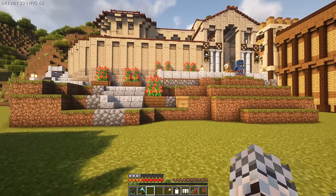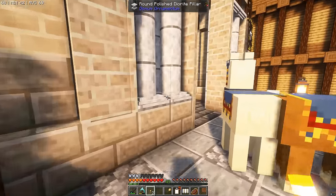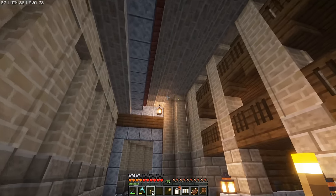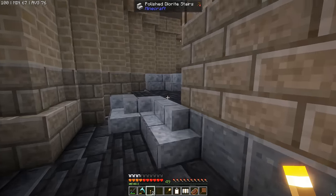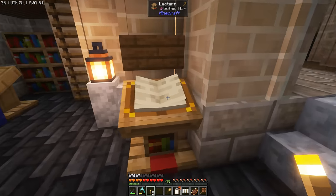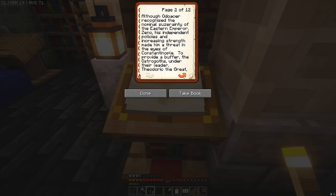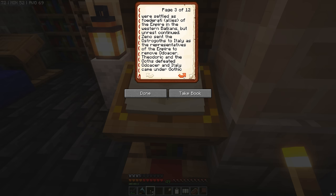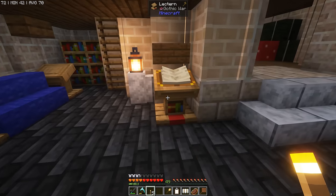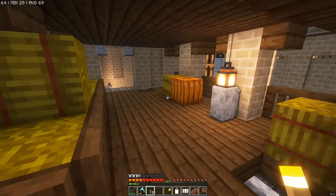Gaze upon the wondrous site that is the fully completed alt barracks up to level three — what a colossal build. A big building, a big footprint. Inside there's a nice big stairwell that curves around, and a lectern with a book called 'Gothic War' — a bit of history. This is one of those tidbits the style maker included — a history book that explains some of the Byzantine history. If you're a bit of a history buff, make sure you're on the lookout for these lecterns. There's also what looks like a kitchen — important because guards have to eat.